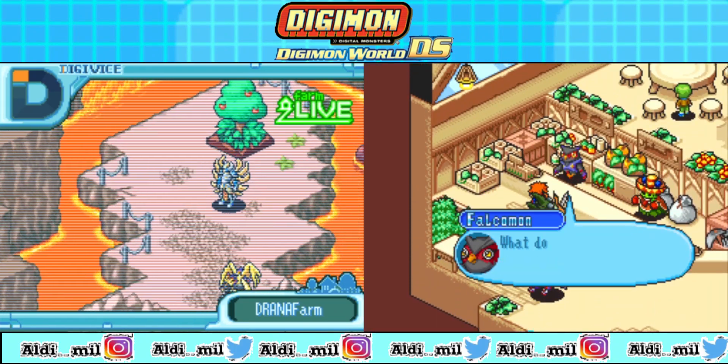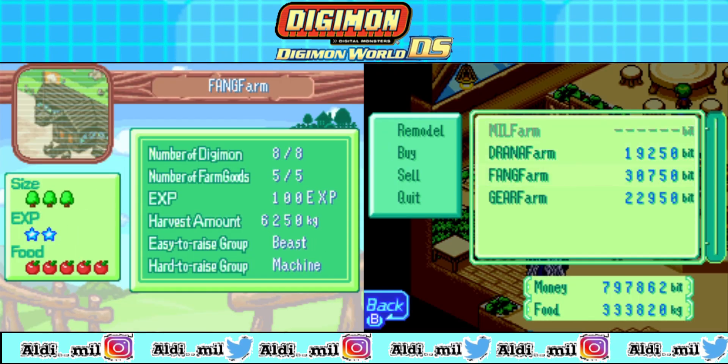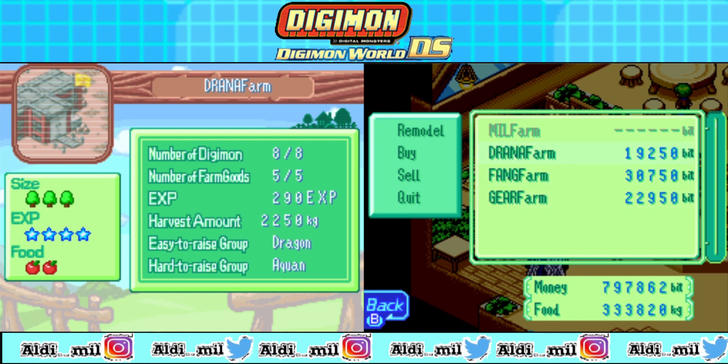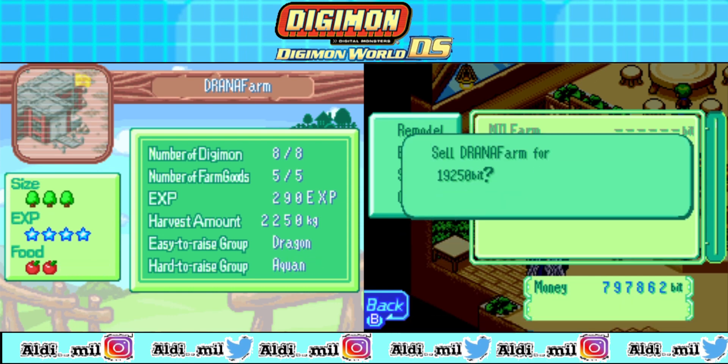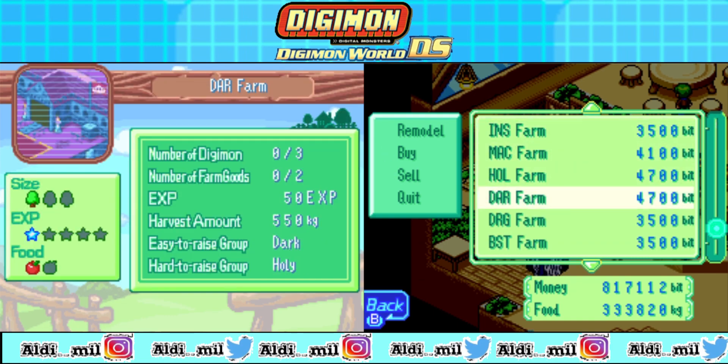I've already shown you before that I just have three quest missions that I have to clear. And one of them needs a dark farm, which I don't have right now. So since the maximum is just four, it means I have to delete one — I think I'm gonna delete the Dragon farm, because I don't think there are a lot of Dragon Digimon in my farm anyway.